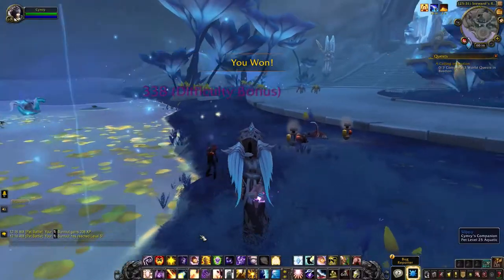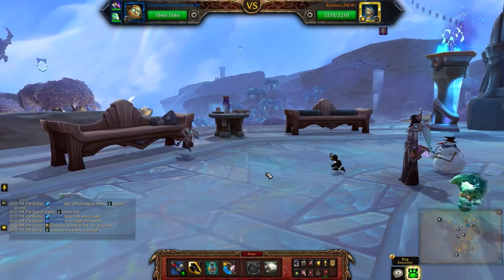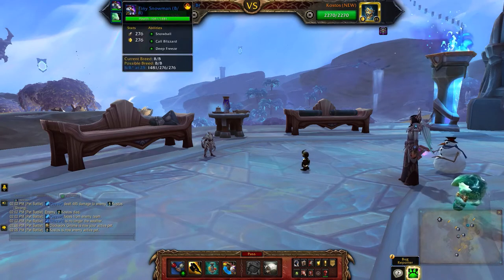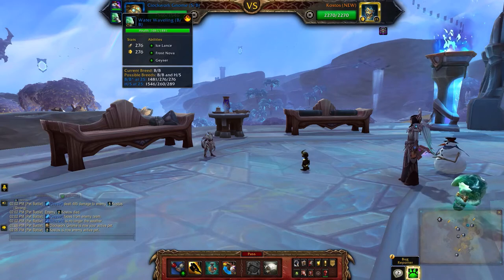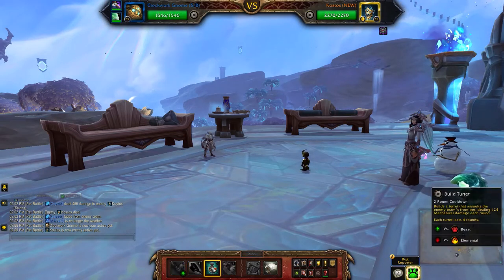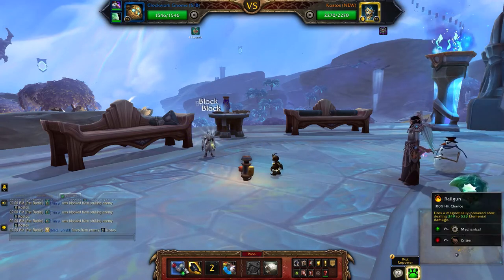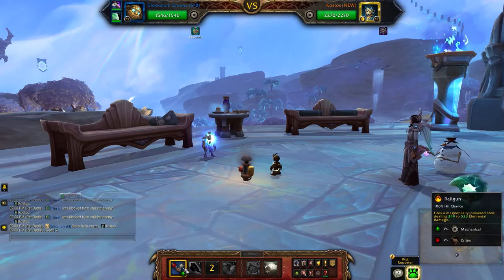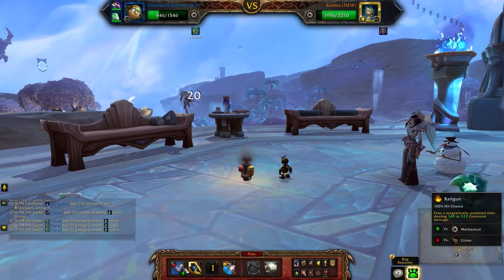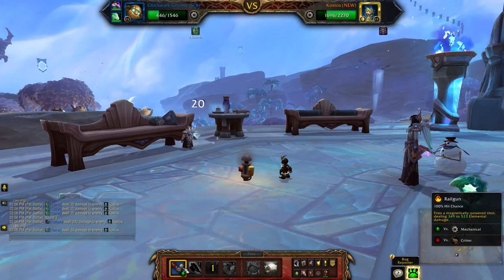Being undead it still works. For Costas I'll be using the Clockwork Gnome, the Tiny Snowman, and the Water Waveling. Mine is a double balance breed. Start off by building a turret — I want to have two turrets going before I actually switch him out. To knock off his shield you only have to hit him three times, which is why the turrets work well.